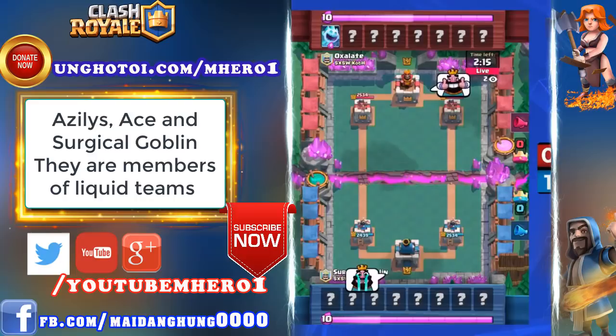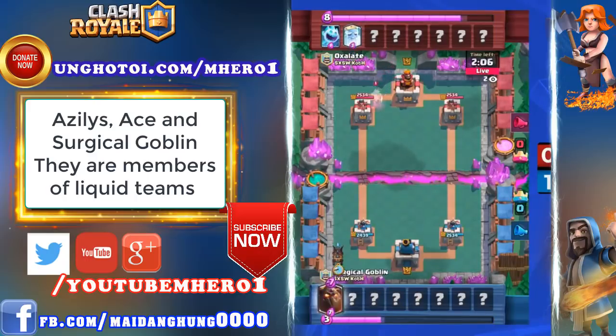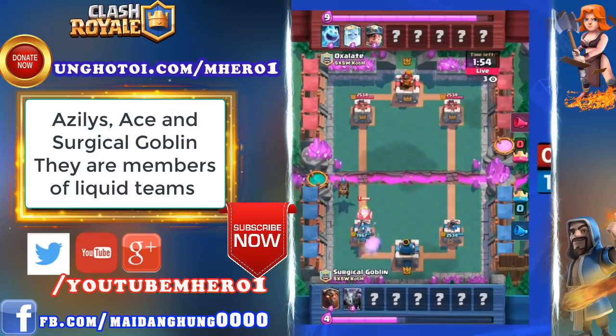If Tribe Gaming wins, they're going to have a point and then have a chance to match Nova in the next match. Both players have very expensive opening hands — they don't want to overcommit, putting something on the board and get punished. When Oxalate dropped that Royal Ghost in the back, that set up Surgical Goblin to go ahead and play a Lava Hound, and we are off to the races.